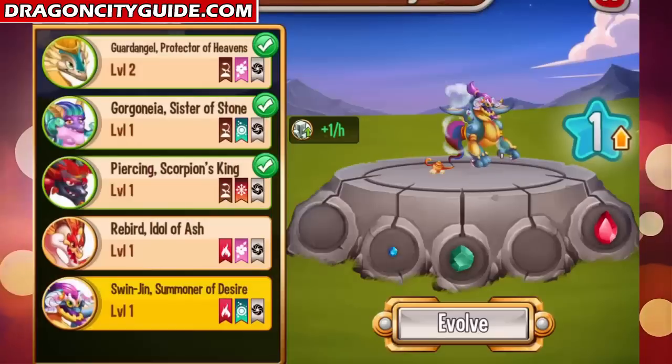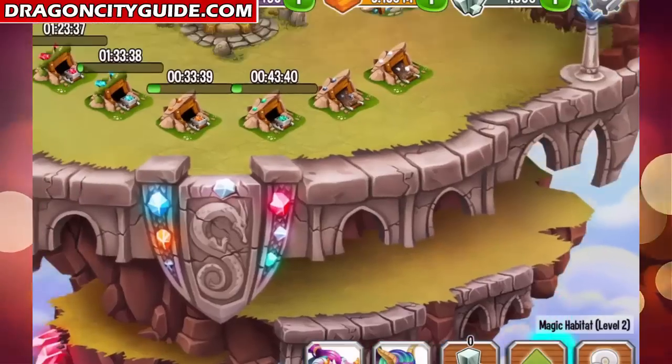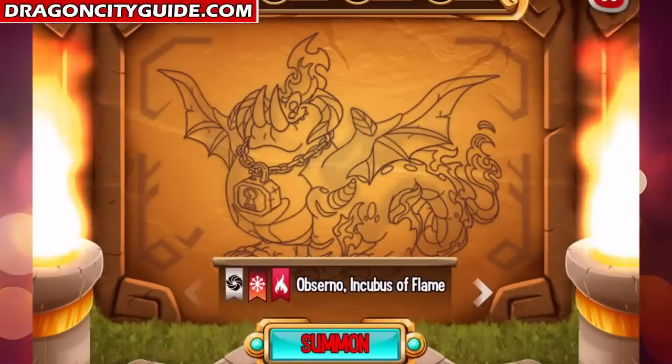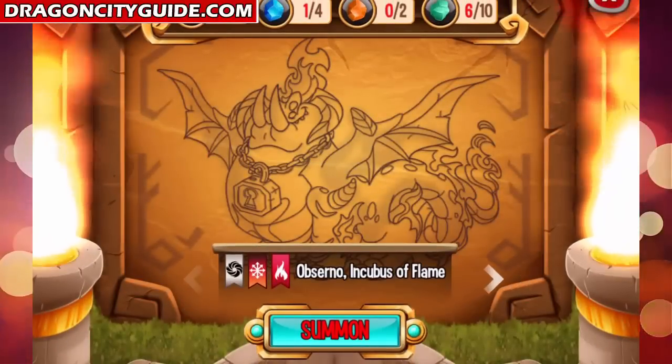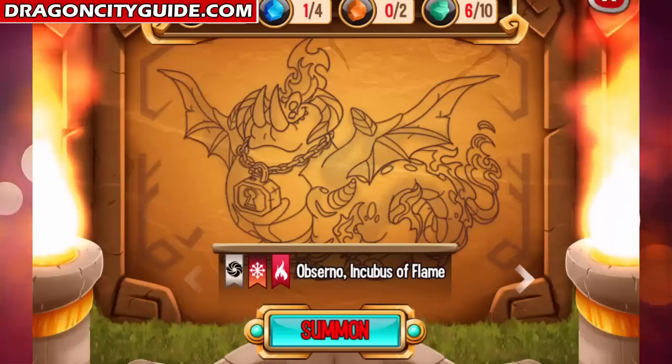Let's see how much platinum per hour — 11 platinum per hour at first level. In order to evolve it we need some more crystals, but we will do that later. Now let's see the next dragon: the Abserno Incubus of Flame.